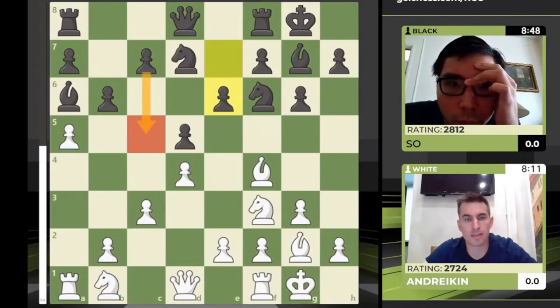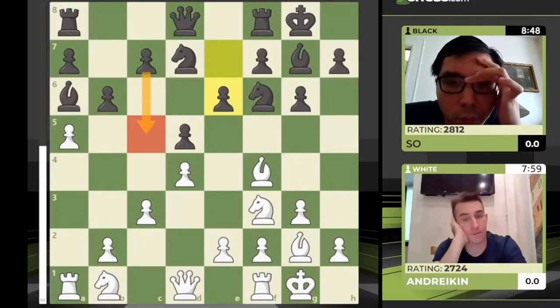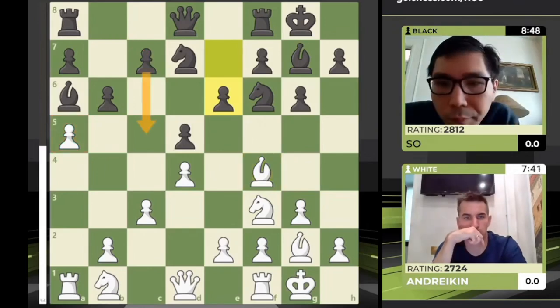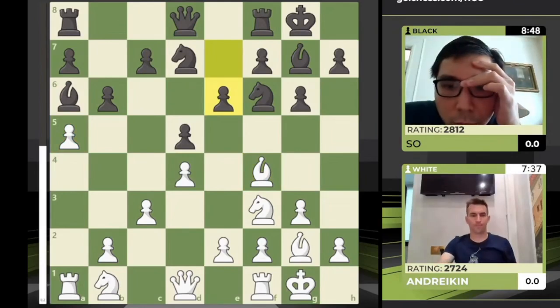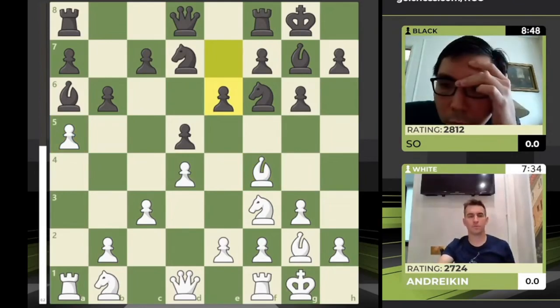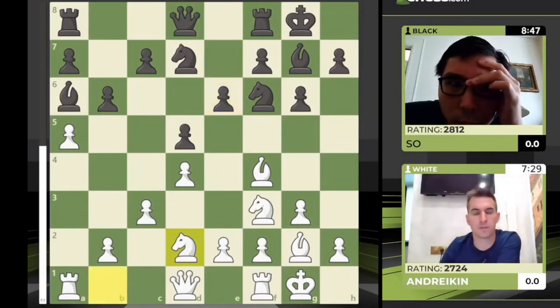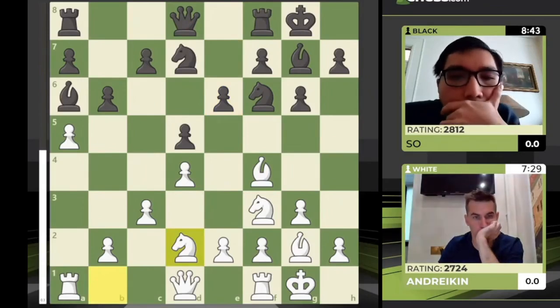C5 is a much more likely plan from Wesley's perspective, and I don't easily see a plan for Dmitri. Knight b to d2 — it feels like the London system in a way: sometimes you put all your pieces on perfect squares and then the question becomes 'what now?' Dmitri likes the fact that he has more space on the queenside, Wesley is somewhat cramped and tied down, and Dmitri controls some of the dark squares — particularly if Wesley plays c5.